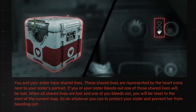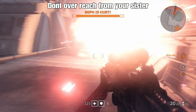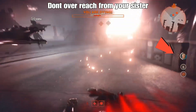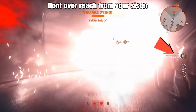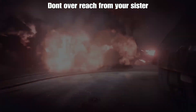You and your sister have shared lives, represented by heart icons next to her portrait. If your sister bleeds out and you can't reach her in time, that uses one of the hearts — and you only have three. If you both bleed out and can't reach each other, you have to start all over at the beginning of the map. I learned this the hard way on the raid boss — I used the last heart, died, she couldn't reach me, and we had to restart.